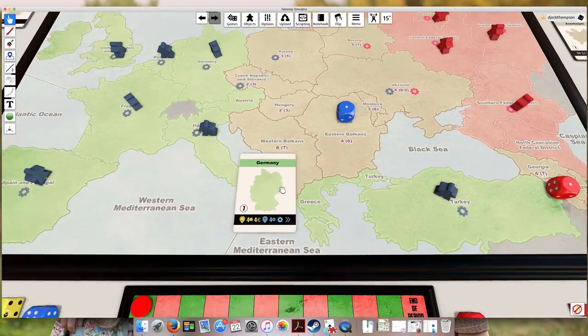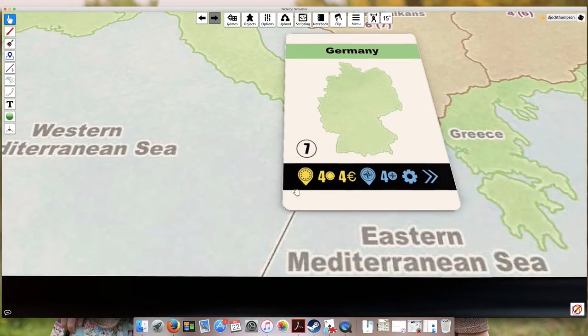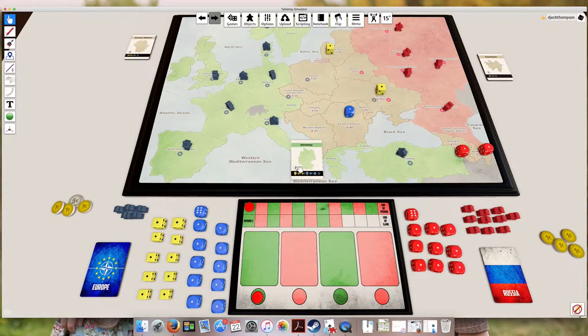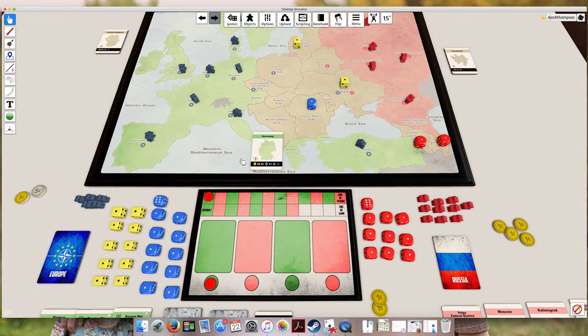We'll start with Germany - it's a good card with all the actions to discuss. The first action is that Google Maps-looking placement marker, which means placing new European Union influence. The yellow die is European Union influence. You could place it in any brown color country you want - so let's say we place it in Ukraine. A rule of thumb is anytime you place anything new on the board, it always costs two money. So we'd spend two money to place European Union influence in Ukraine.